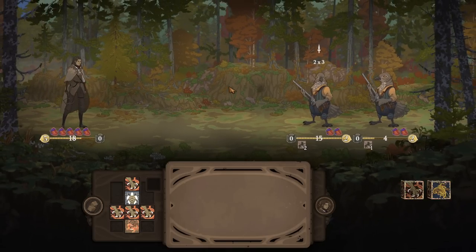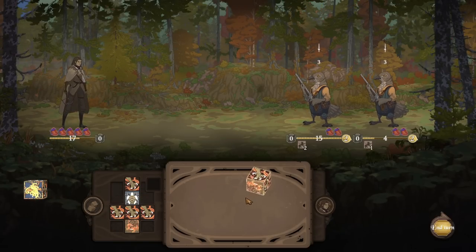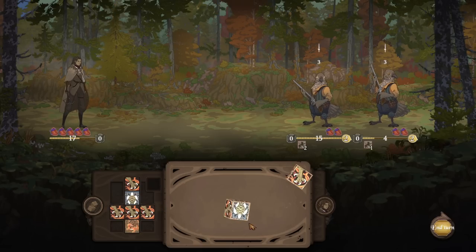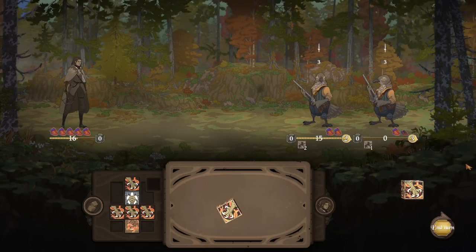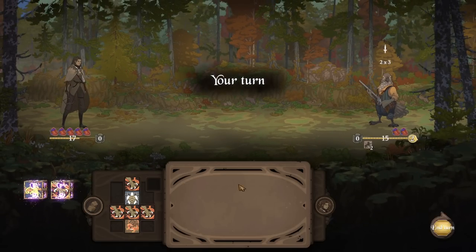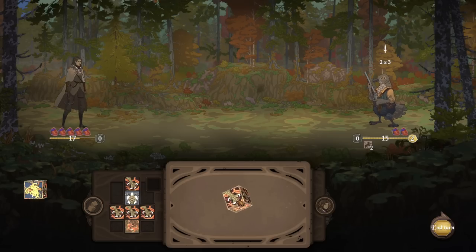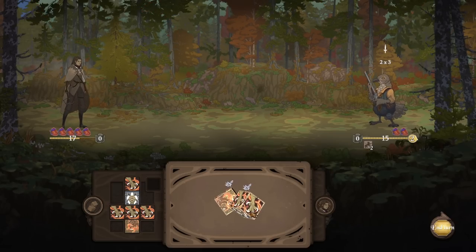I hate when enemies can spawn and attack on the same turn — that's always a no to me if I have a choice. Can we kind of choose what you roll? Sort of? Get out of here. Interesting. So we do have our free reroll. Yeah, you sort of can. So if I do this and it bounces here, that counts as two bounces?